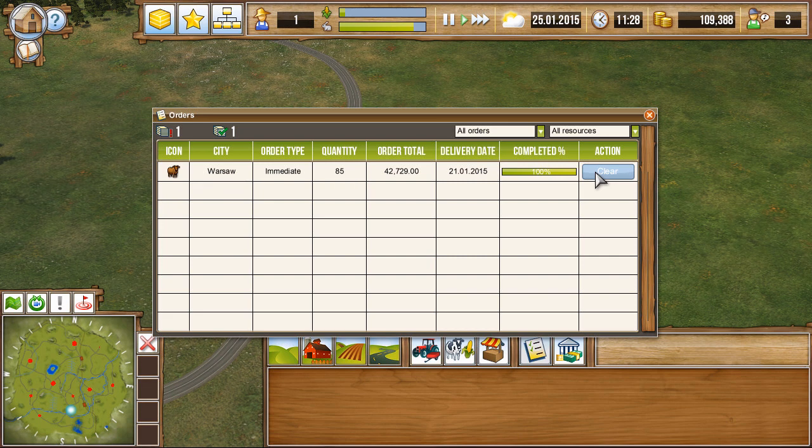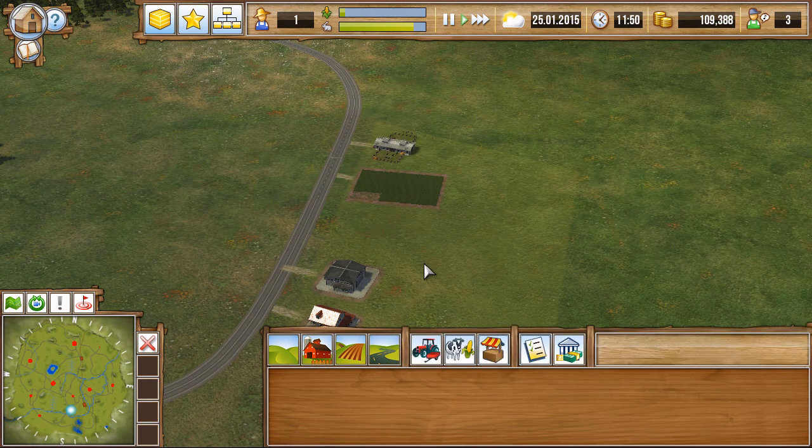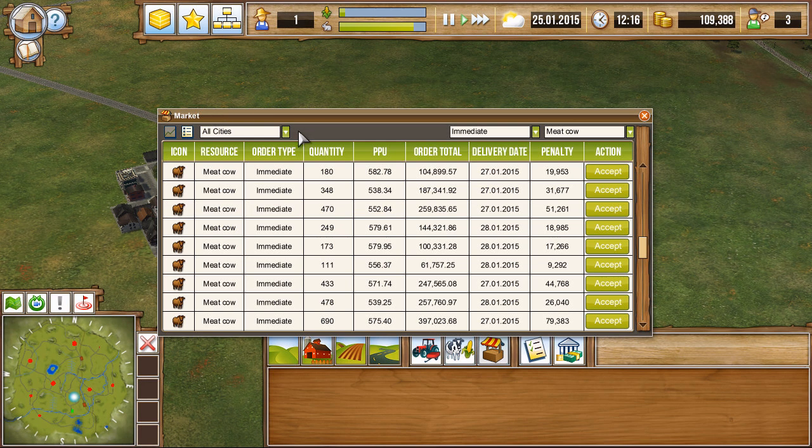Order total — 85 of 85. Excellent. Although I thought we would have more money than that at that point. We need to get a few more of these. 111 by the 28th. Our biggest problem is actually getting these things. Vienna is the closest one — let's check that. Meat cows: 176, 178. Unfortunately, considerably more than we can supply with one barn. What else is fairly close? Bratislava — let's try that. 180 by the 27th. Well no, we can't make that in two days.